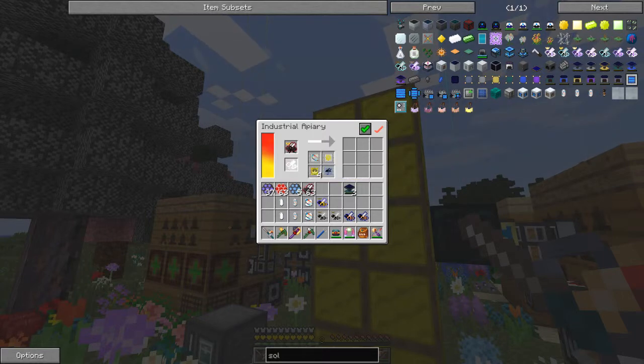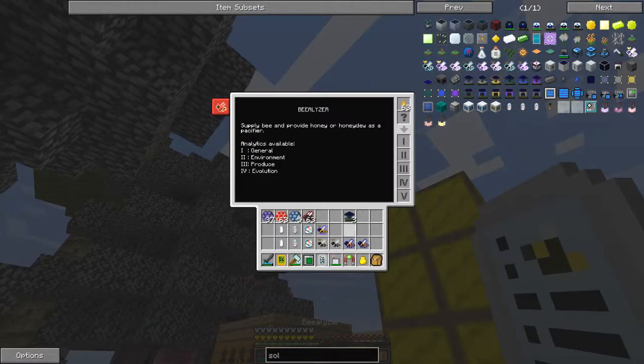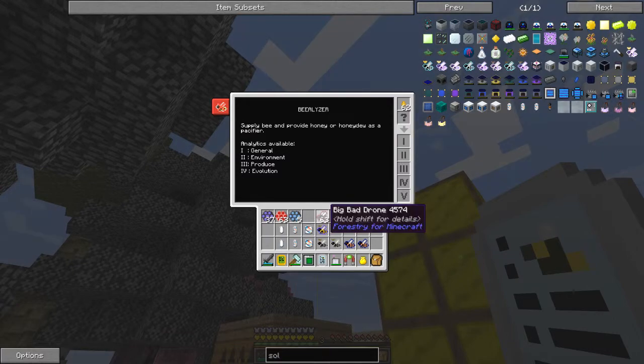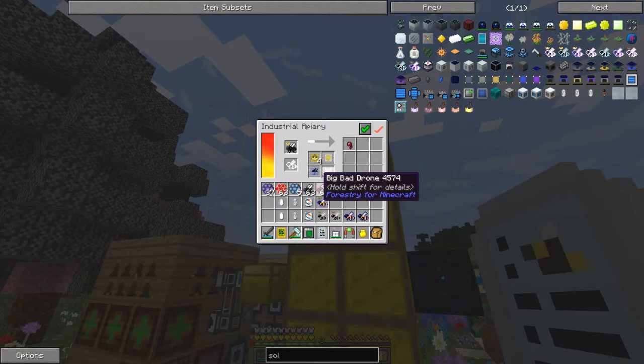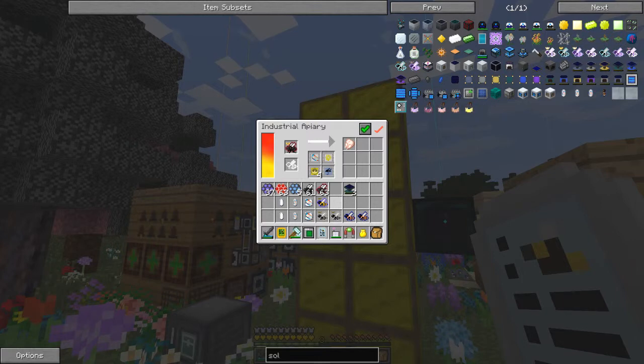Let's see what the big bad drone does. It has a 'howling' property, very fast pollination speed, and a very short lifespan - produces two bees. The spidery one is actually much more interesting. This one here is producing chickens - meat and other items.